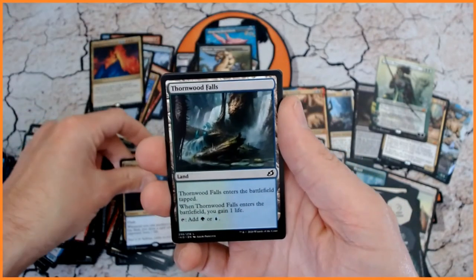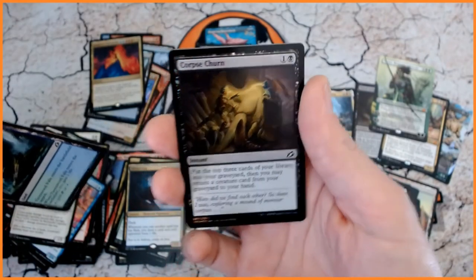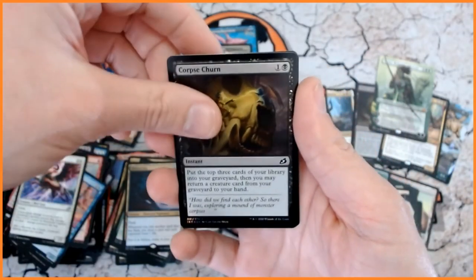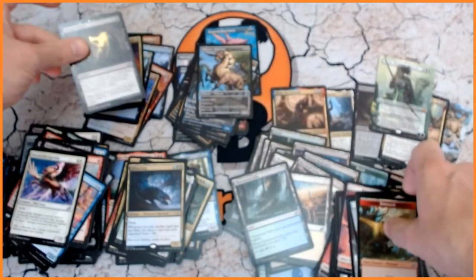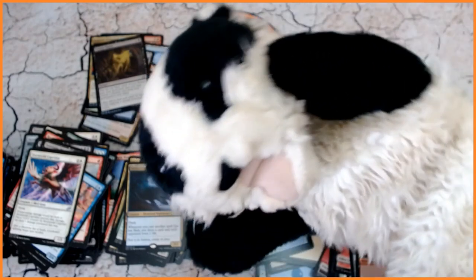Followed by Thornwood Falls — even got a foil in our last pack — Corpse Churn — that is our last one. And a Dinosaur Token. So there we have it, people! I hope you have enjoyed the video — some fantastic cards, I have to say. All I can say is if you have enjoyed it, please like, share and subscribe. Don't forget we will be having another box opening probably at the weekend, and we will see you again soon here on Cardboard Badger.